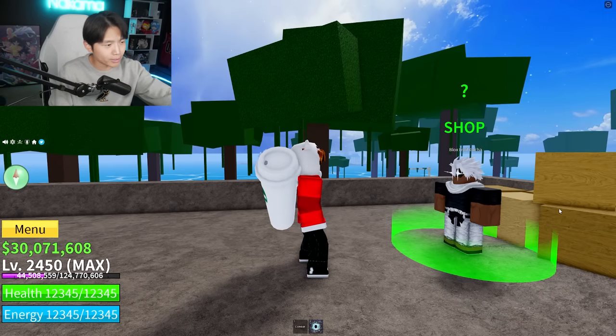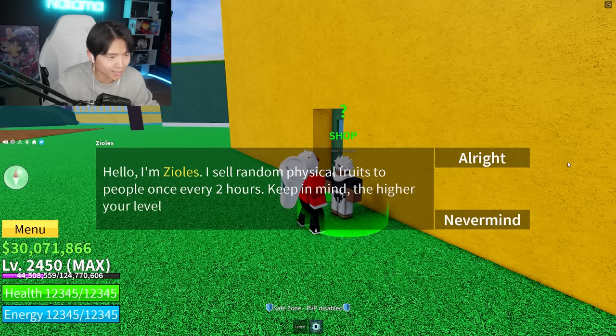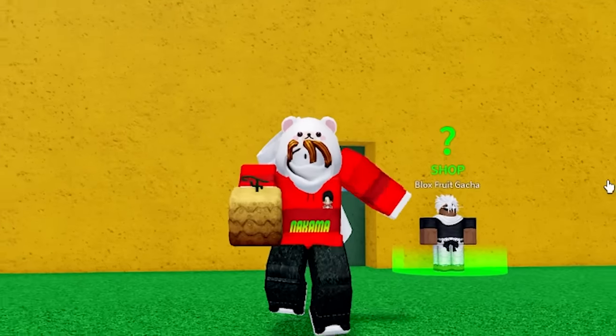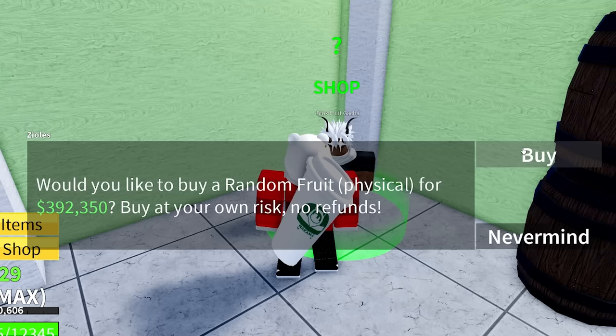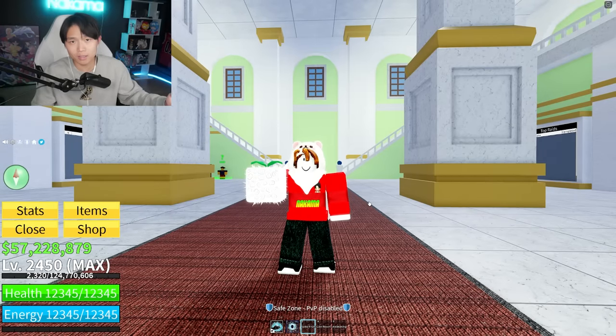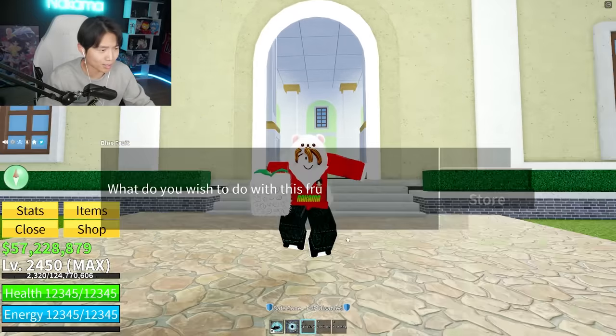Zeolus, the Bloxfruits gacha, is not only in the first seed but also in the second and third. Spin number two in the second seed. There are a lot of myths about whether the first, second, or third seed Zeolus gives better fruits. I don't know. I just hope I get something better than the sand. We know what we're getting for the third seed. I thought I read sand for a second. We got spike. In conclusion: first and second seed are equal, and the third seed sucks. Let's continue to the next method.